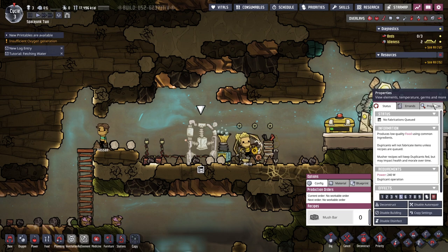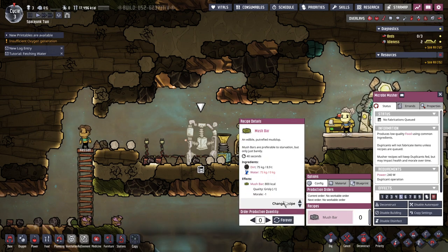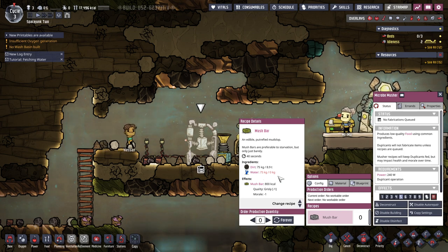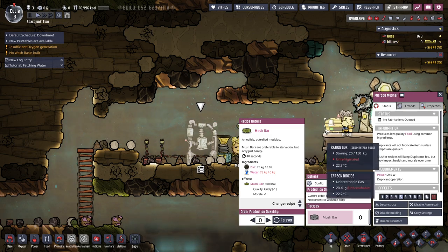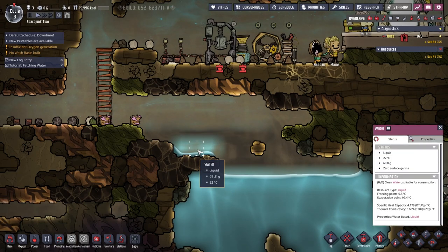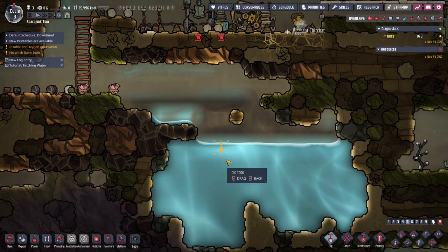No fabrication queued. Mush bar — mud slop. That doesn't sound appetizing. Ingredients: dirt, really? It says it needs water. How do we harvest water? We can get water over here. Can we just dig water? No, we can't.